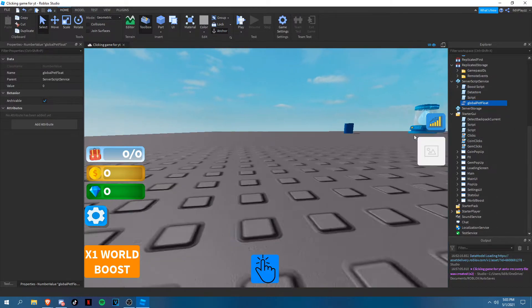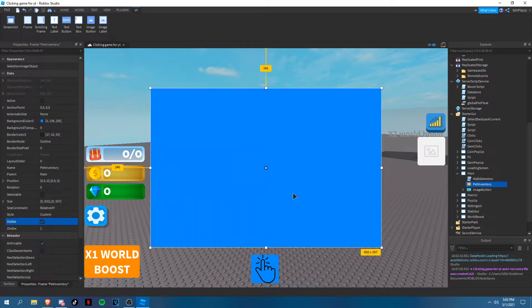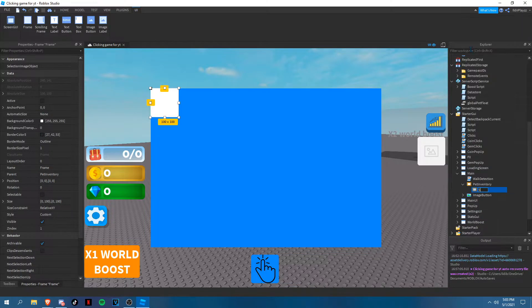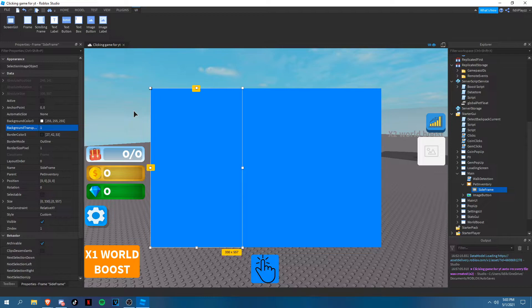Now let's move on to the GUI. Make it visible — you can customize this however you want. You want to add a frame inside of it — we need a side frame. This is where we're going to be viewing all of the pets. Make it the right size, then set the background transparency to one.